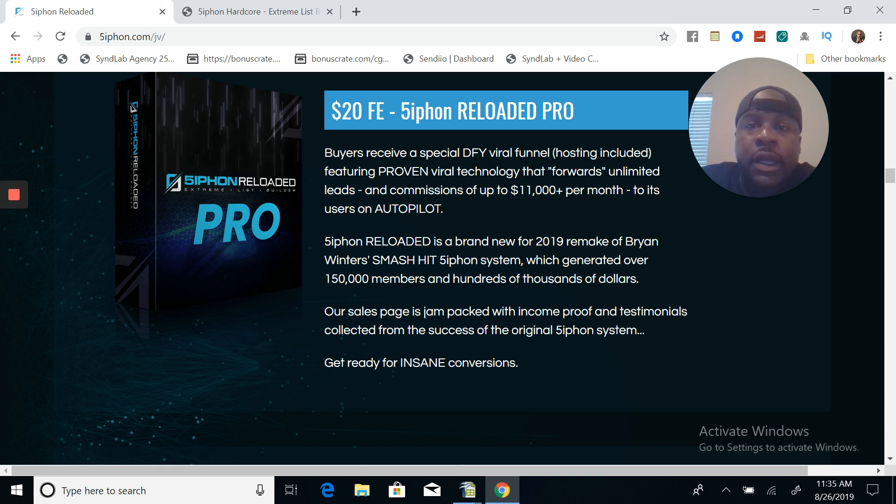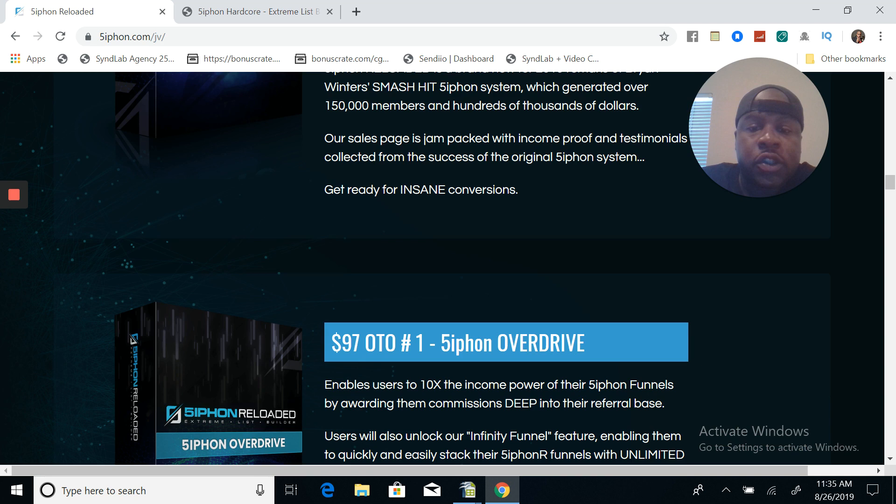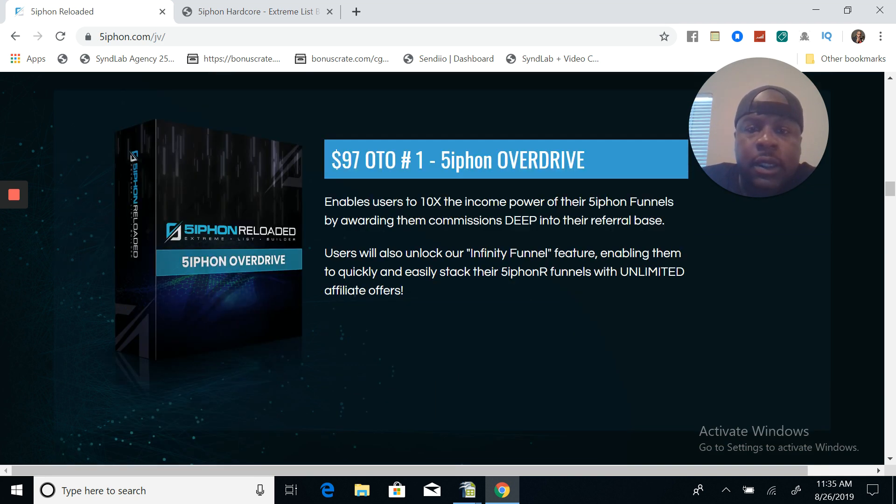By having these huge email lists, it allows them to create time freedom. They create an email, send that email out, and they make money. You'll see Jonas always harping on how important it is to have an email list. So with the Siphon Reloaded Pro, that's what that's about. I have also picked up this OTO - Siphon Overdrive. It just basically gives you 10 more sites. With those sites, you can basically collect emails and then send them to a paid offer. Every site that you give away, if that person doesn't upgrade and they start giving sites away, you benefit from that as well - it's branded to you.